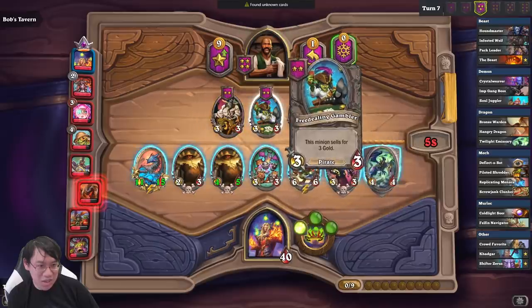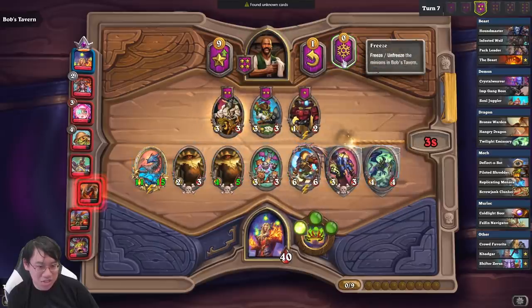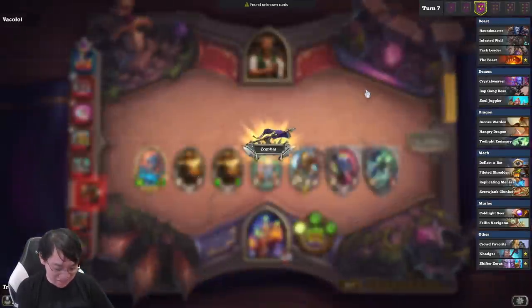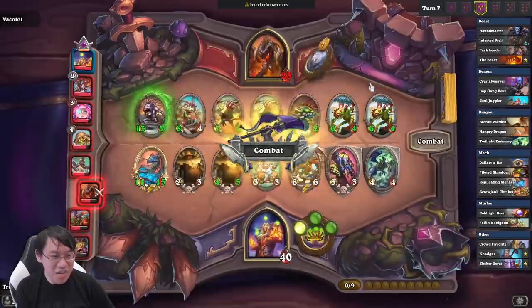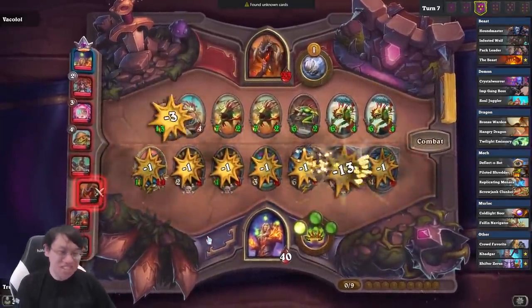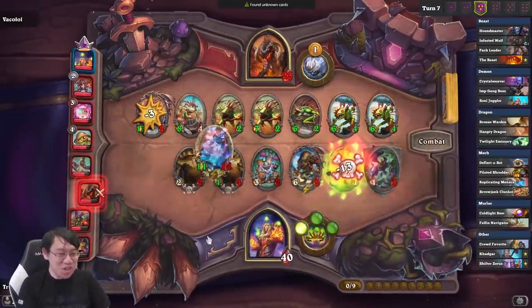Yarrr. Now the big question is, do I keep this? That's net profit. Money in the bank, yo. Stick around for next time. I buy a unit for three gold and then I get four gold for it. Money printer goes brr.